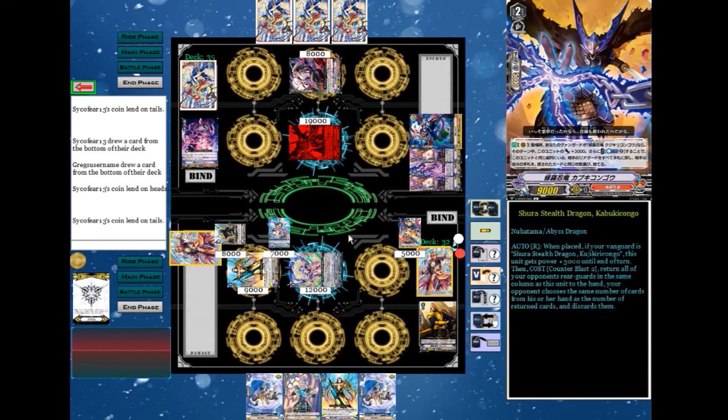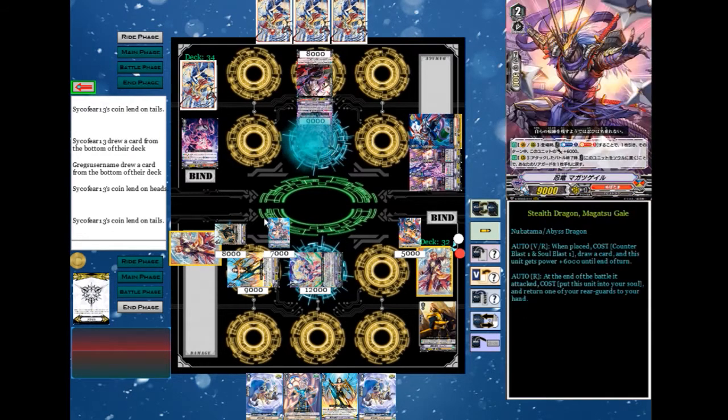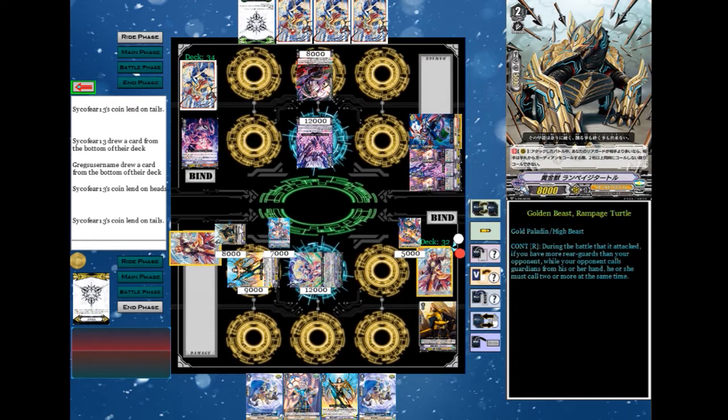I think I'm going to switch out these crits for fronts. God damn. Holy shit, this is such fucking pressure. Honestly, Rampage Turtle does a lot of the work. That's why I added them in. It's like, I have to take an attack and I don't want the one I have to take to be Rampage Turtle, so I'll guard the earlier attacks. Generally, that's how I think it likes to go.